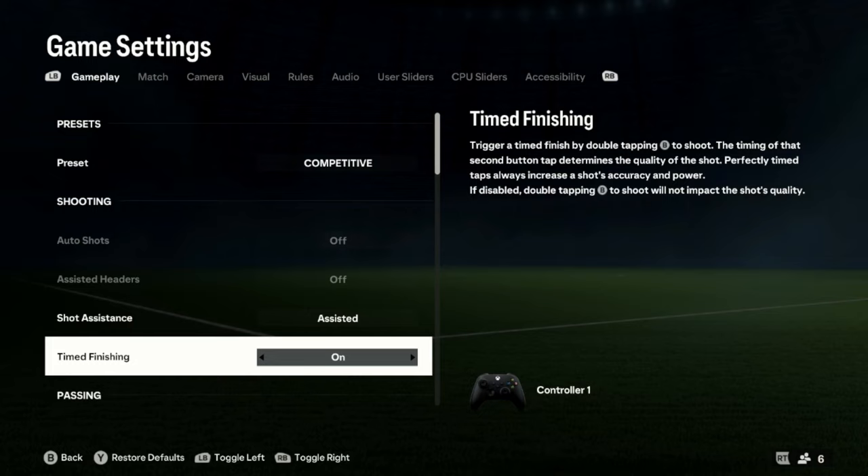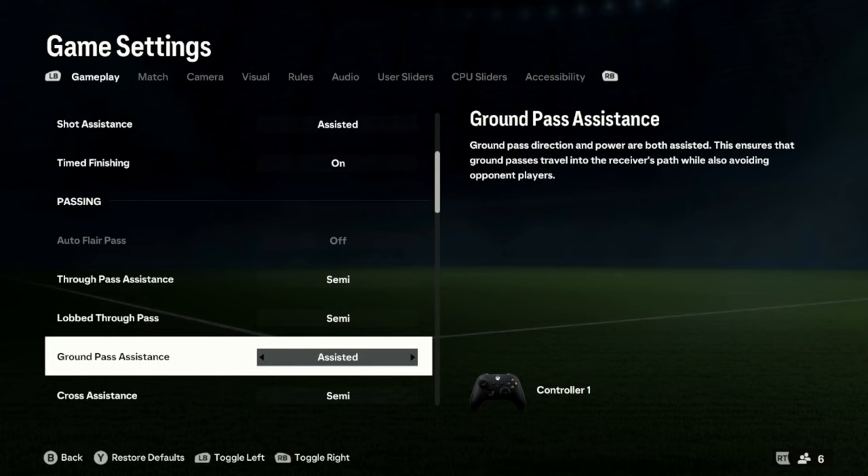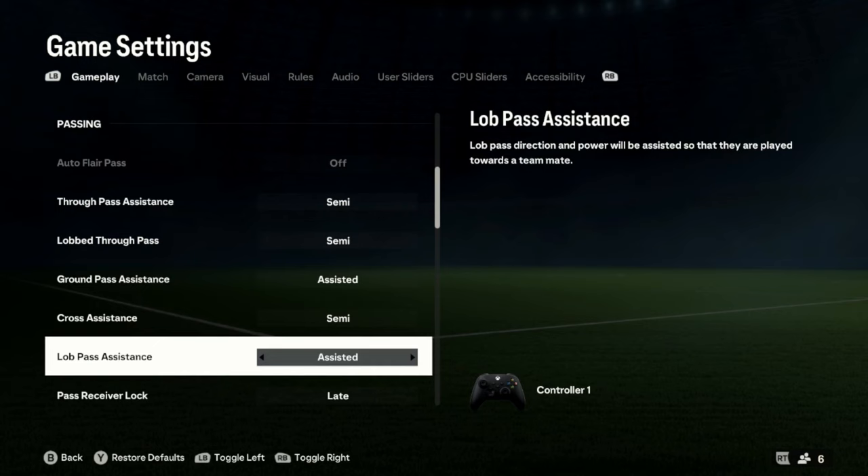Passing: through pass assistance, semi. Lob through ball, semi. Ground pass assistance, assisted. Cross pass assistance, semi. Lob pass assistance, assisted. Pass receiver lock, late. Precision pass sensitivity, normal.